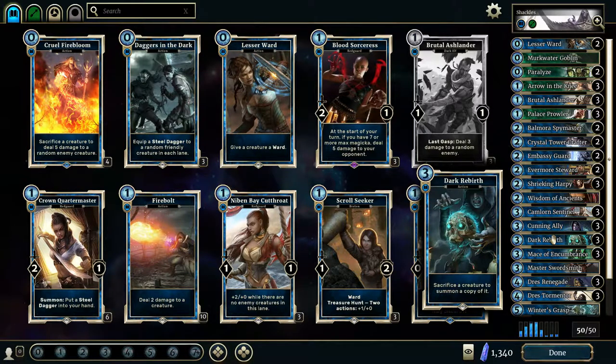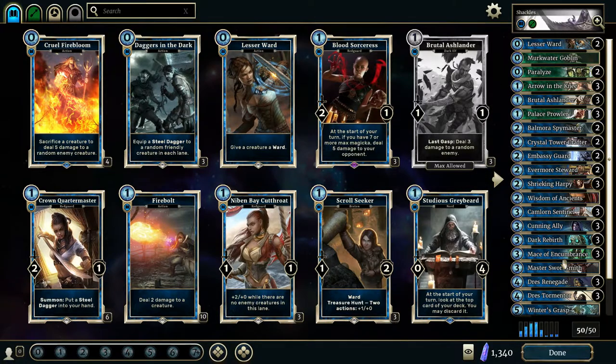Dark Rebirth is also kind of played with Crystal Tower Crafter. I like to use Dark Rebirth on Cunning Ally after it's attacked, or on Brutal Ashlander. Balmora Spymaster is probably my favorite thing to use it on, but you can even use it on the Embassy Guard or the Shrieking Harpy — Embassy Guard if it gets low on health and you need to reset it, Shrieking Harpy if you need that extra Shackle. Dark Rebirth is a really, really good card to run in this deck.